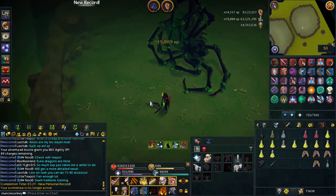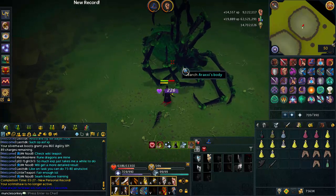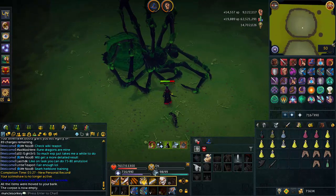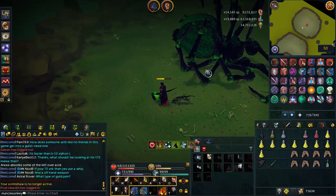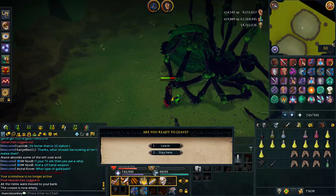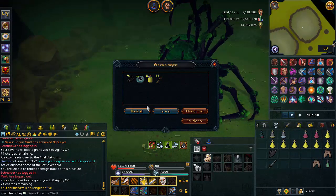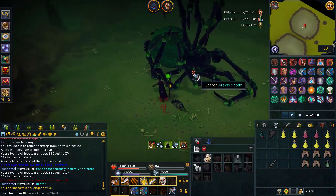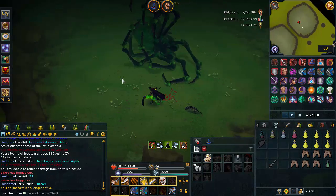Hey guys, welcome back to the rebuild series — we're already on episode 8, making good progress. Unlike the previous few episodes where we had a big item we were saving for at the end, that's not going to be the case this time. I'd still like to re-get tier 90 range — it would be really nice. Right now I've kind of forfeited being able to do Nex just because I have the scythe, and although you can melee Nex and it's completely fine, it's just much easier to have range and the max guild portal.